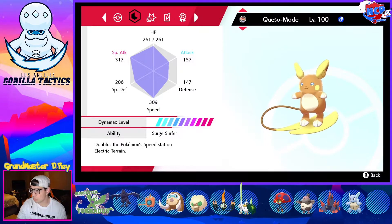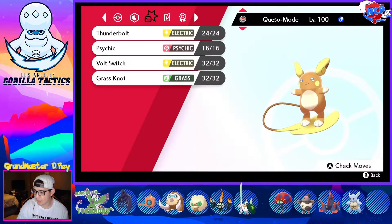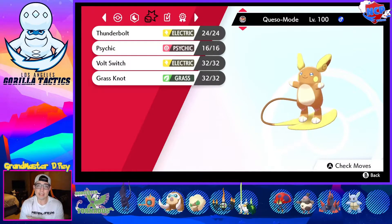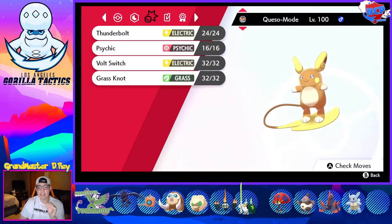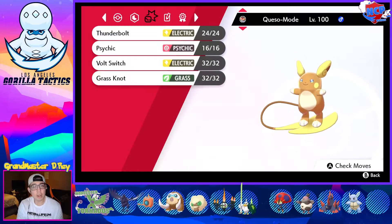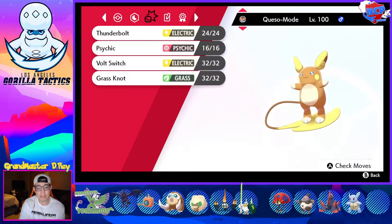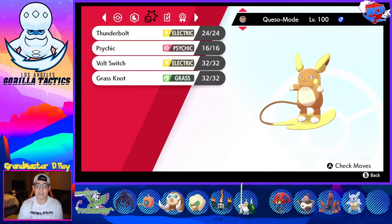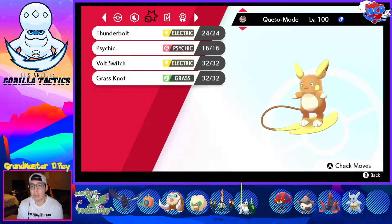Next one is Kesso Mode — we've got the Raichu. Raichu's running Expert Belt this week with Thunderbolt, Psychic, Volt Switch, and Grass Knot. EVs: 44 in defense, 252 in special attack, 212 in speed, running Modest nature. The idea is to clean late game or poke some holes, because Raichu has super effective coverage on the vast majority of his team. Grass Knot is there to one-shot his Mamoswine if it has no bulk investment. Volt Switch is there for pivot — I put Expert Belt instead of Life Orb so I don't take too much chip from Volt Switching around. Psychic is there for Sirfetch'd. Thunderbolt is there for the rest of the team, specifically Corviknight. Raichu is going to be a big win condition for us this week. Shoutout to Kesso Mode.